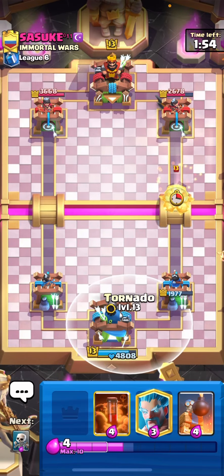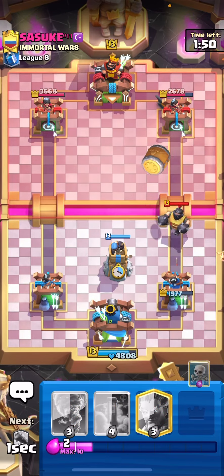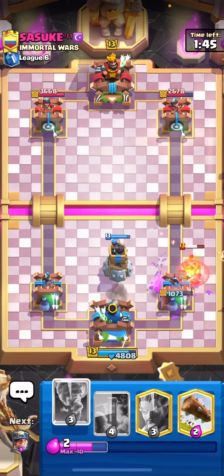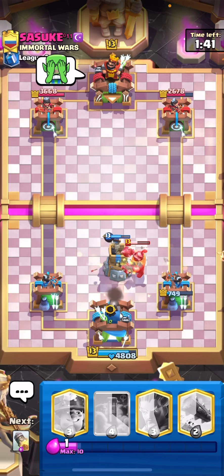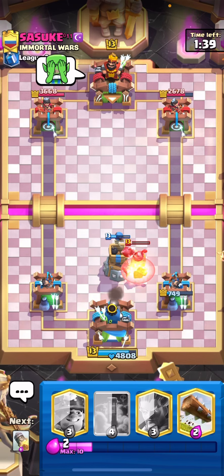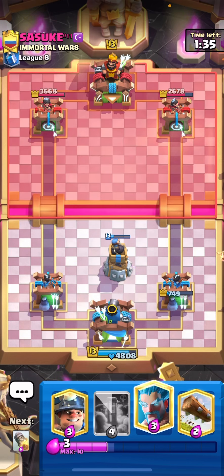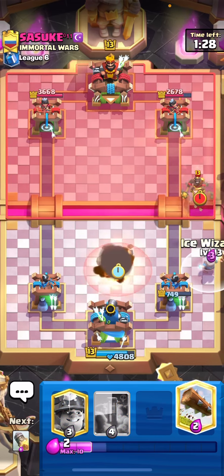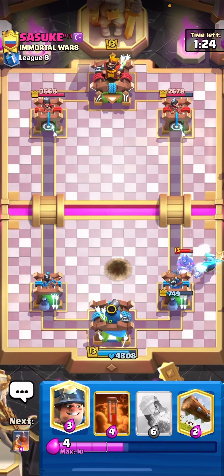I was not expecting the skeletons to kite the meganite at all — I was sure he was already on the bomb tower. This isn't going really well for us, and now I don't have anything for the hog rider, so it will probably take the tower.